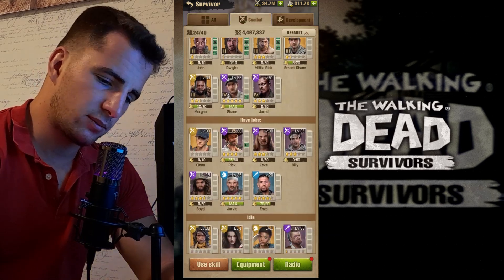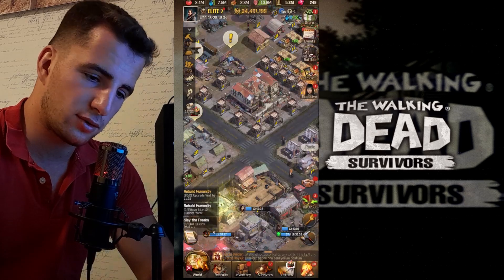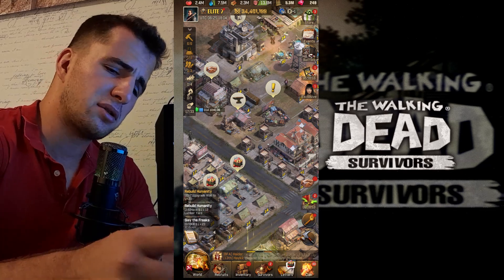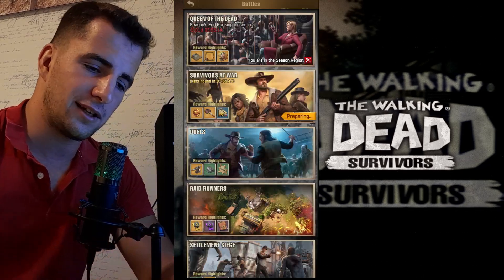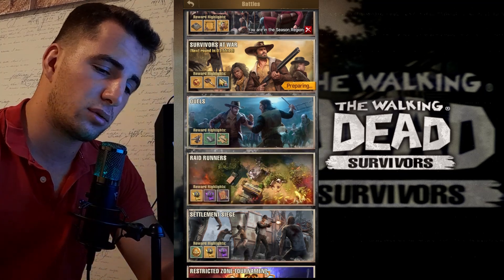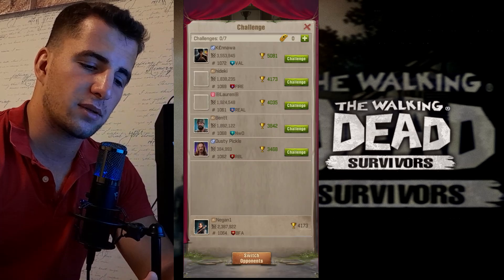There are combat survivors, which are used for fighting, and development survivors, which are used to improve your resources and overall gameplay. There are also some mini-games in the battle section — for example, duels, where you compete to see who has the best formations.